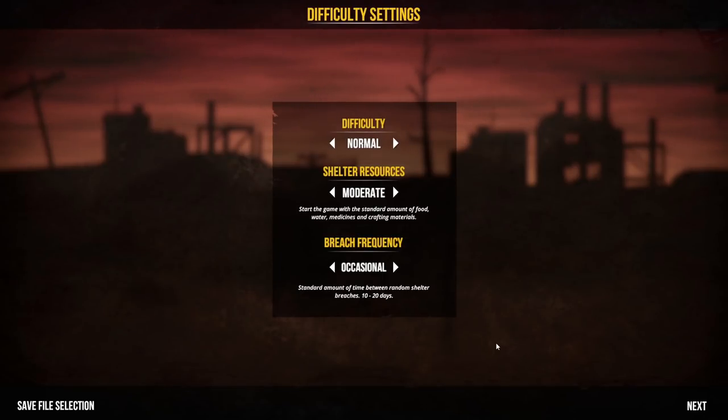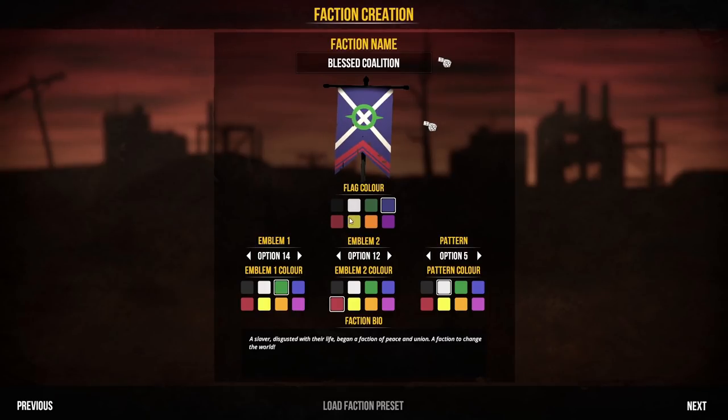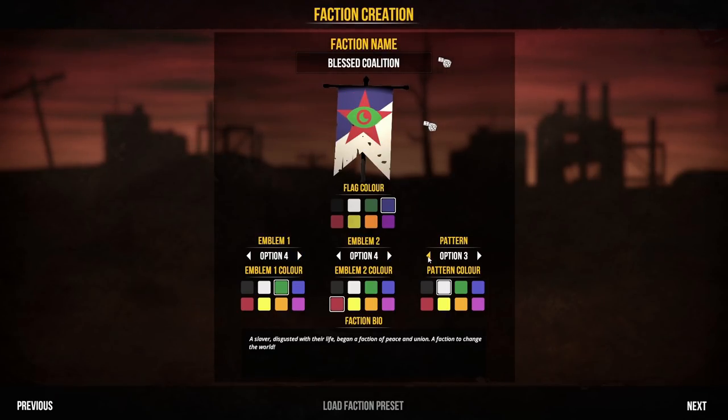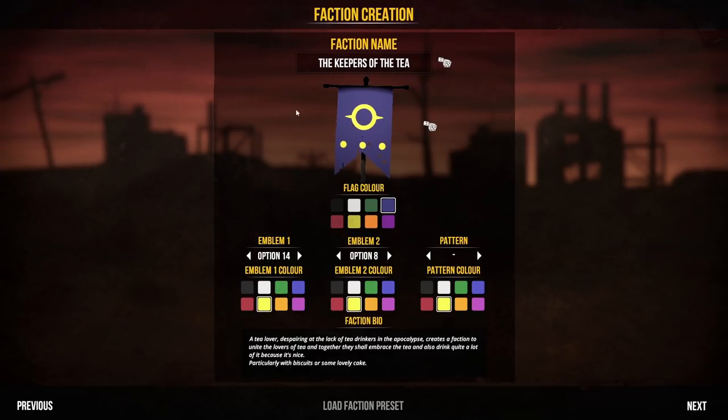In terms of difficulty settings, we're going to play with the default options: normal difficulty, moderate shelter resources, and occasional breaches - that sounds fun. Now we have to set up our faction and we get to design the flag. I didn't know we got to design the flag - there are many colours and all sorts of different shapes. So let's give our faction a name, a little bit of a bio, and make a wonderful flag. We are going to be known as the Keepers of the Tea, because of course we are.